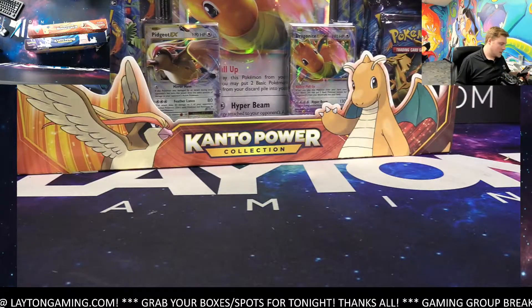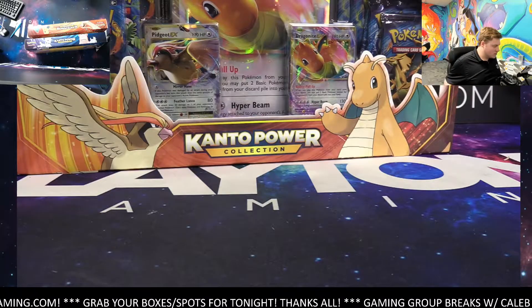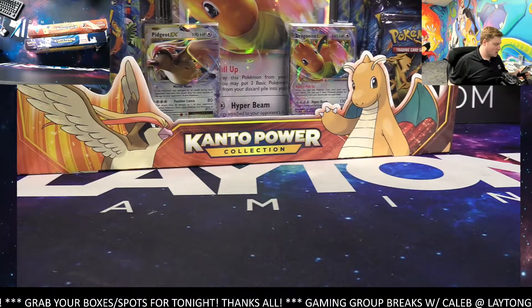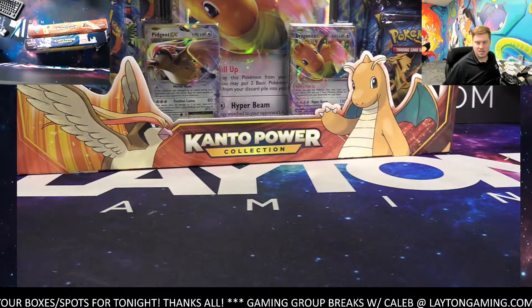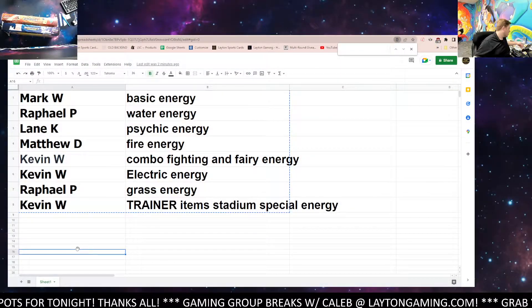How's it going everyone? Caleb here with Leighton Gaming. Next tonight it is going to be an Evolutions Kanto Power Box Break, 2 Box Break, number 16. This is Random Energy Style. Thanks again for joining. Here are the results from the random, and best of luck here on the break.